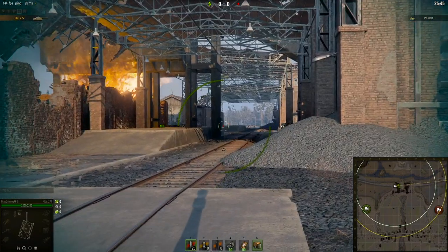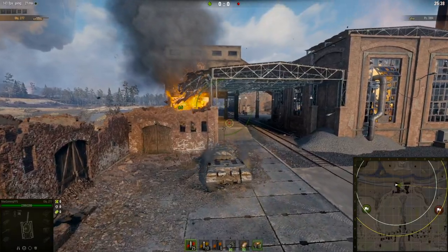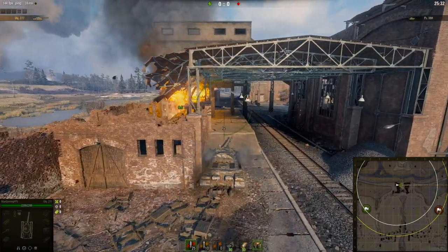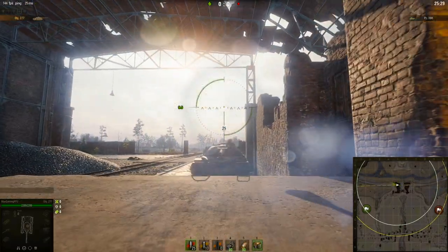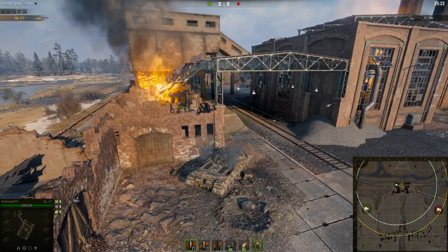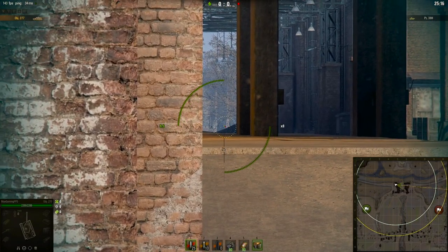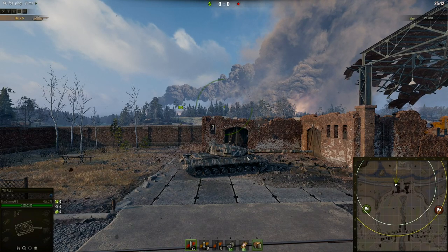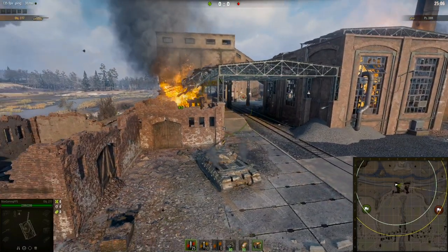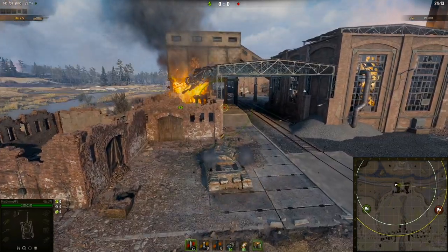If not, use your team as cover — if there's a Type 5 Heavy here, pull back a little bit and use him as cover. Alternatively, you could rush straight into this position which is actually a little ramp — if you get a good spot on here you're only going to expose a tiny bit of hull armor. If you're further back you could even side scrape a little bit and try to kill people from there. If you're in a Maus this spot might actually be quite good.